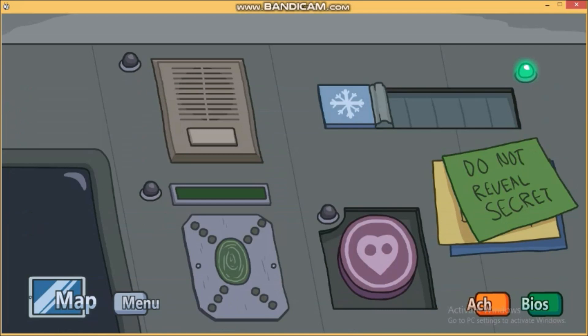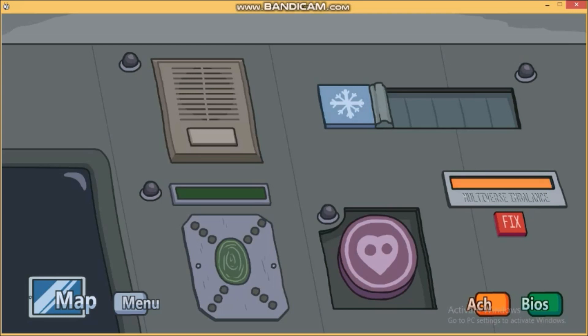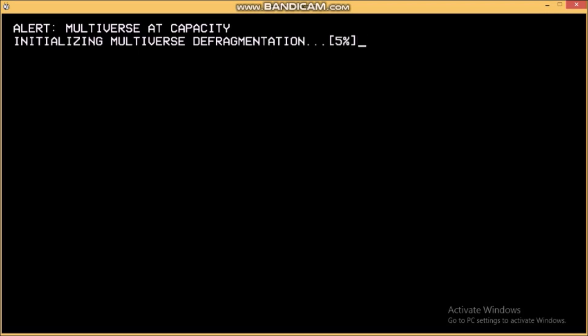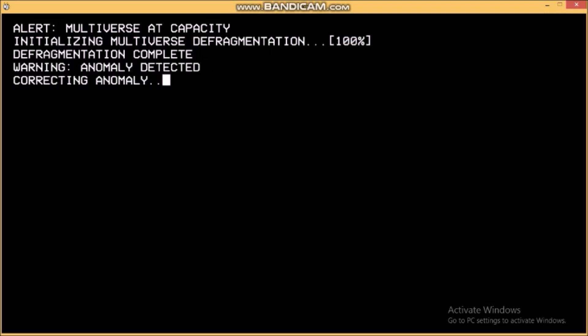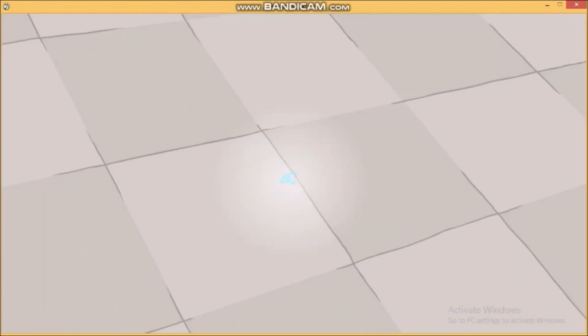I had to exit the game first, and then there it is — Multiverse Imbalance. It's open! Let's check it out. Fix alert: multiverse at capacity. Initializing multiverse defragmentation. Defragmentation complete. Warning: anomaly detected. Correcting anomaly. Approximately one year ago — oh, this is Escaping the Prison!